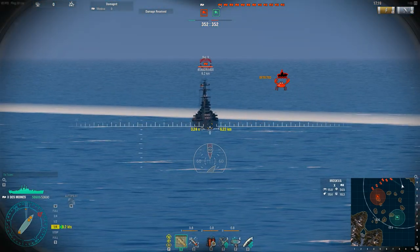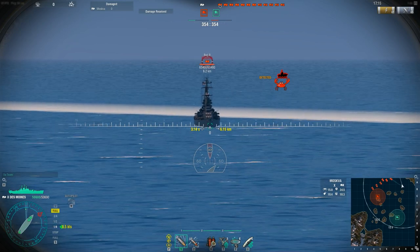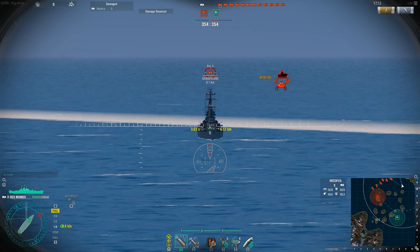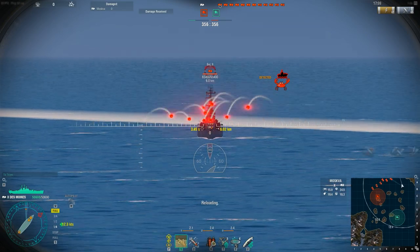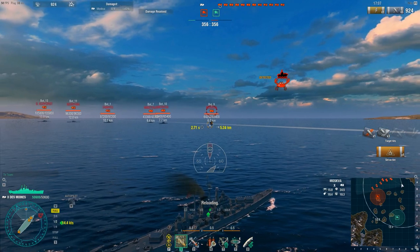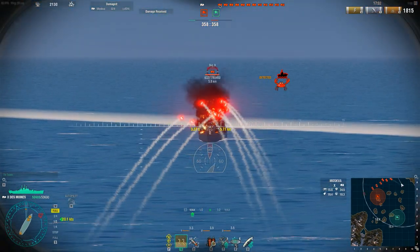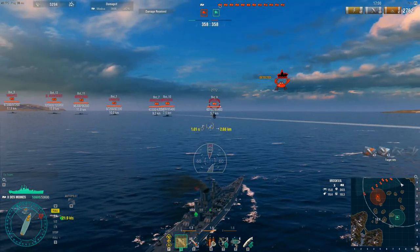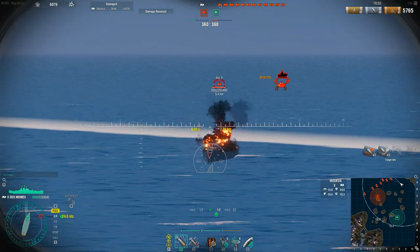Anytime you have a bow-on cruiser like this, don't aim for the hull — if you're in a cruiser you're going to want to aim for the superstructure. Aim high, because that's where you'll get those penetrations even with AP. You're going to want to aim high because if you shoot the hull they'll just bounce off and not do anything. So just keep peppering him with HE at this range when he's bow on to you.